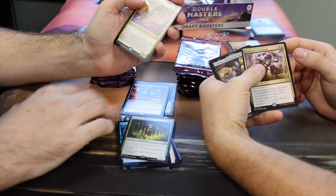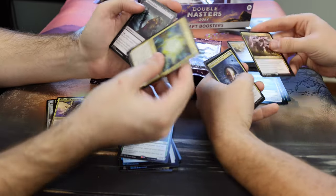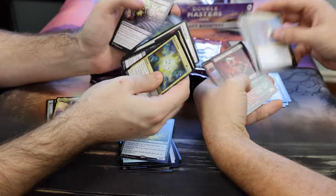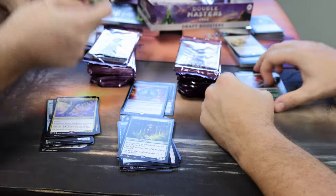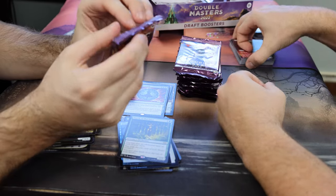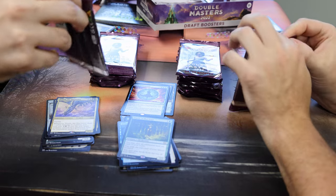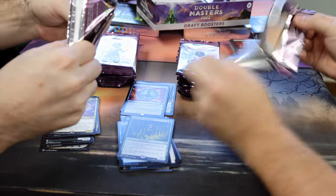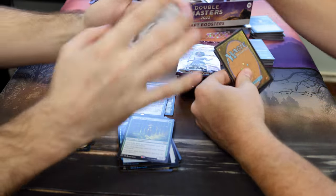Fiery Justice. Teneb the Harvester — Dragons, yeah. Undying Partisan — some people like it, he's usable. Vampire Rites, Splicers, Burning Tree Emissary, Thrive. Purphoros. Just the fact that Imperial Seal is in there makes it worth it for me — I need two or three of them.